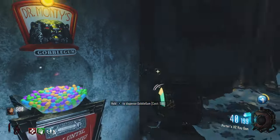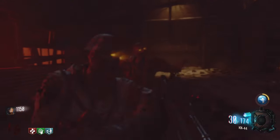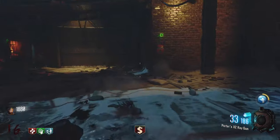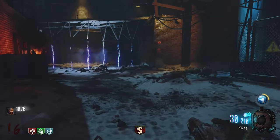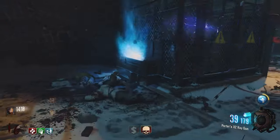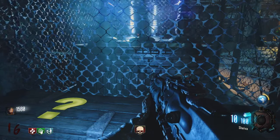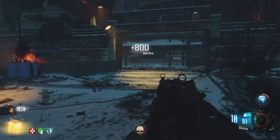Once this round finishes I'll for sure get loads of gumball machines. I'm going to train here. A Fire Sale — that's actually in this map, sick! We got a Haymaker from the box, I'll take it just to get the Fire Sale. Come on — Shiva! The gun went away, damn it.